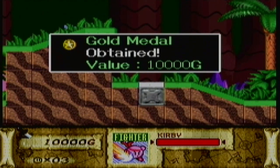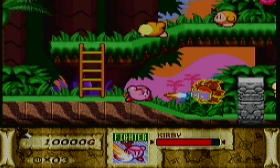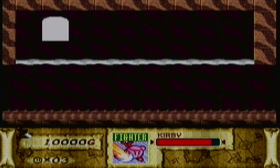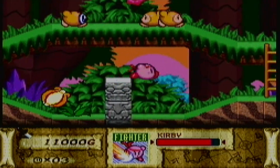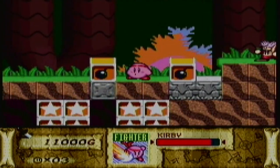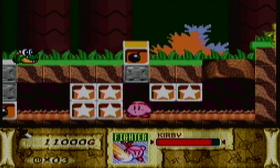So we got the first treasure here, which is a gold medal. Its value is 10,000G. I can't really remember offhand what the total amount of G you're supposed to have at the end is, but simply put, you need to collect all 60 treasures in this cave if you want to get 100%. That was the biggest flaw in my Kirby Superstar Ultra walkthrough from about three years back. Do not hit this bomb right here — hit this one instead, and hit the first one as well. If you hit this one, it'll make a lava section go down, and then you will not be able to get to this treasure.